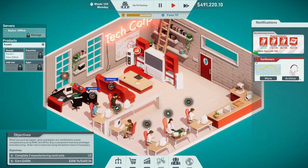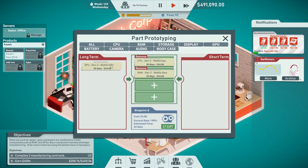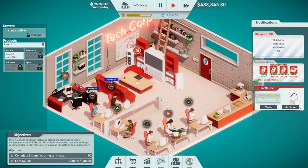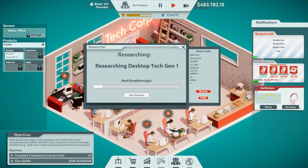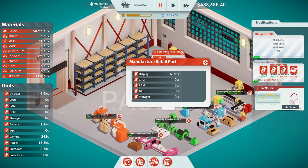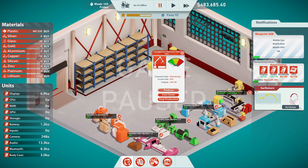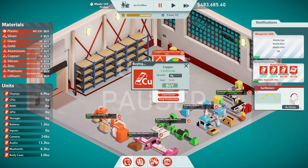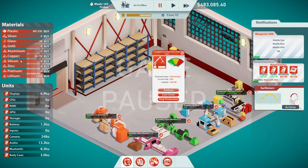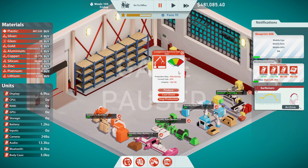Let's go back to our office and have our engineer work on another blueprint because we have more mobile stuff now. Start engineering and then you can restart — start researching desktop stuff, why not? The audio is done, so you can stop making audio stuff and you can help make GPUs. Copper and silicone. Build. I don't have any copper. Do I have silicone? No silicone. I didn't even calculate how many I would need, but 20,000 should be good for now.